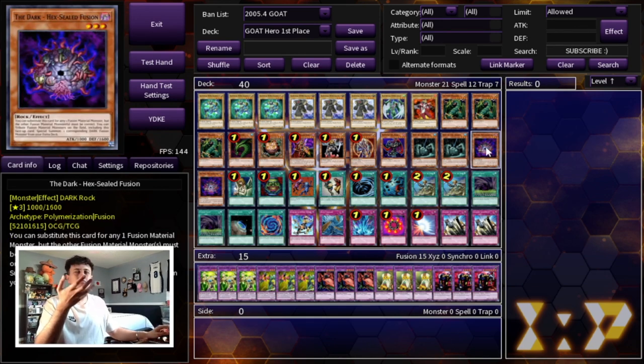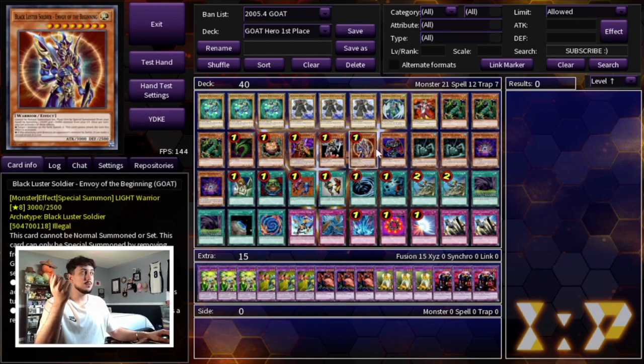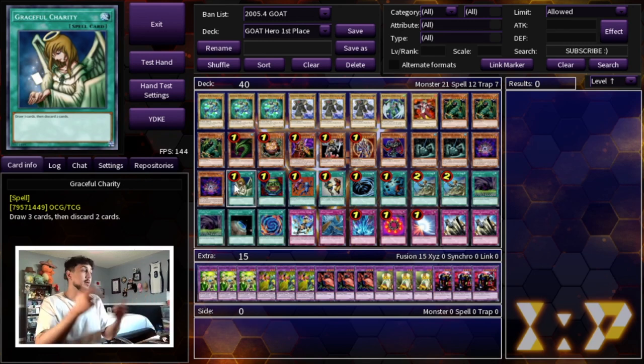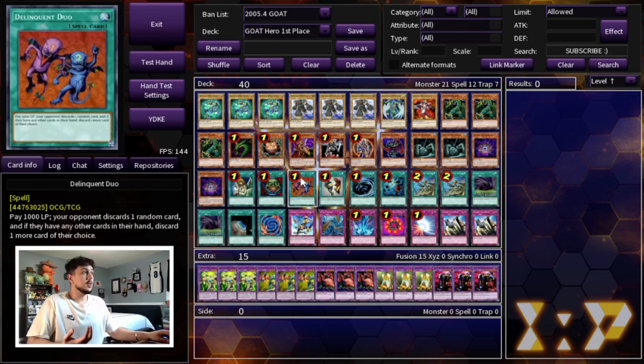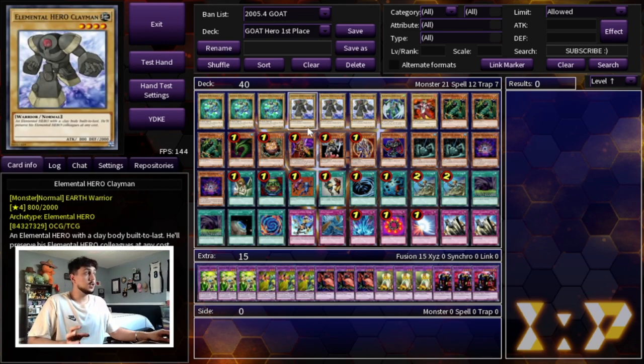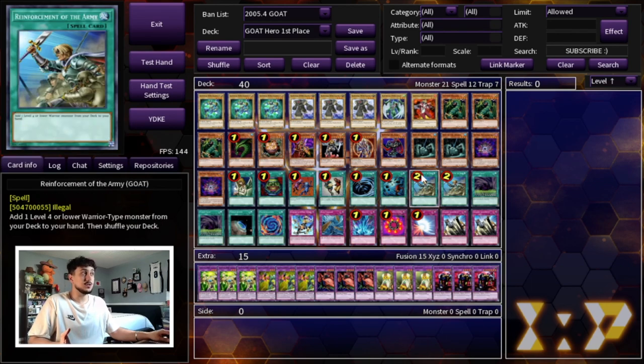I set up Last Warrior once and it was disgustingly powerful — especially backed with backrow hate so you don't lose to Mirror Force, Sakuretsu, or Ring of Destruction. It just clears boards. Then we're playing King of the Swamp. A lot of decks choose not to play it, but it made a lot of sense here: one, it searches Polymerization so you can dig deeper into your deck; two, it acts as any fusion material name, so if you have Clayman but no Sparkman or vice versa, you can still make your fusions.